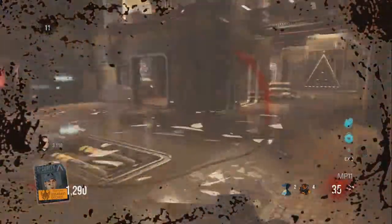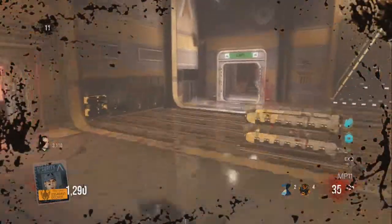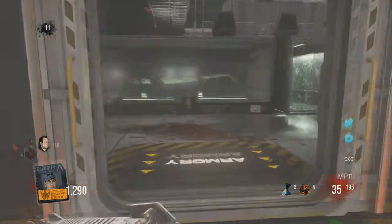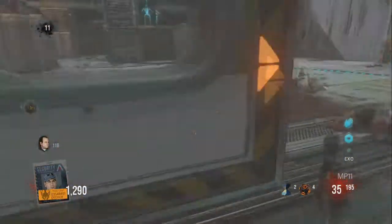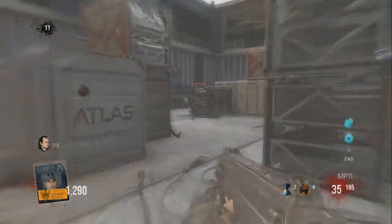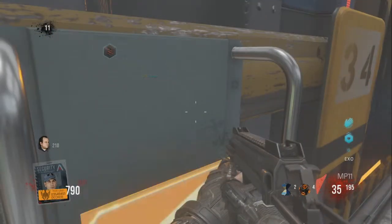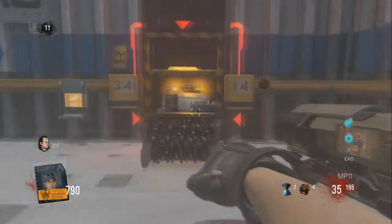Alright guys, step 1 for the Exo Zombies easter egg on Carrier, the new map DLC 3 Advanced Warfare Supremacy. What you need to do is grab the Teleport Grenade, which I just knifed back at the beginning, and then go over and activate the new Trap Chompy, I think his name is.